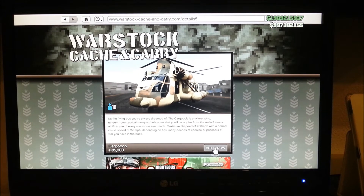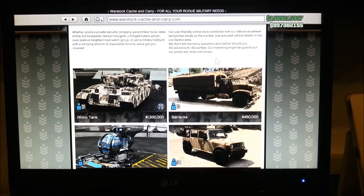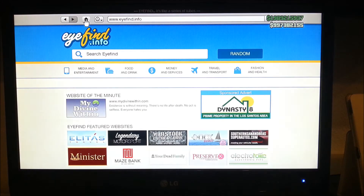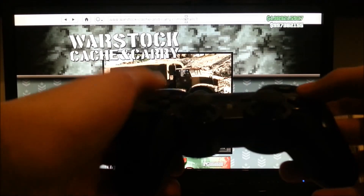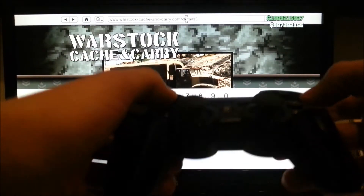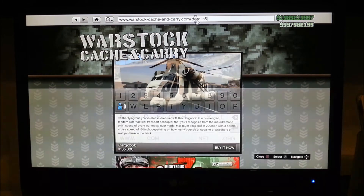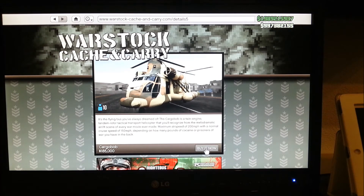Now you see the Cargo Bob. I already have one so I don't need to buy it. Let me show you again: go to the home screen, press Circle and X, delete 3 and 5, then search. On Xbox it is B and A.